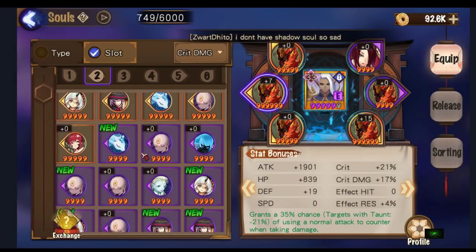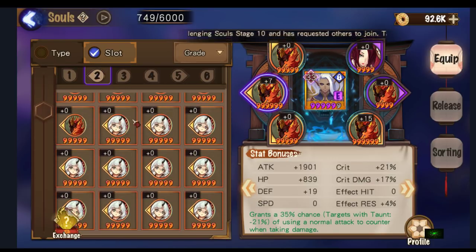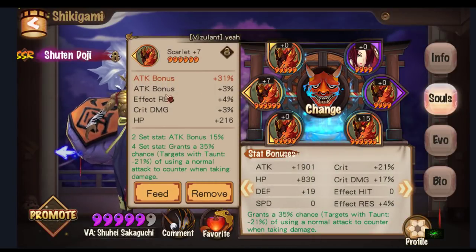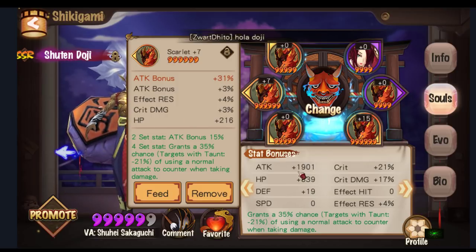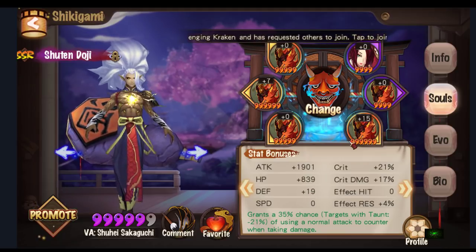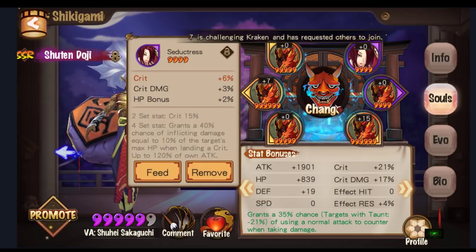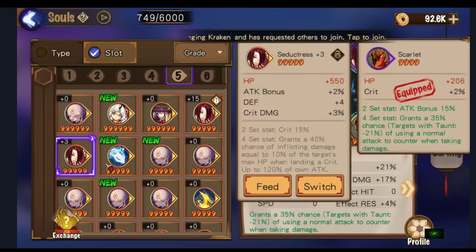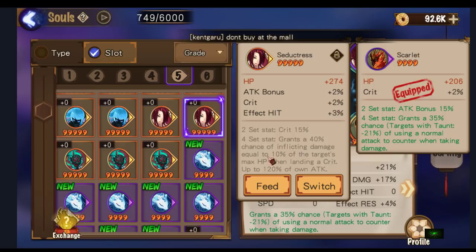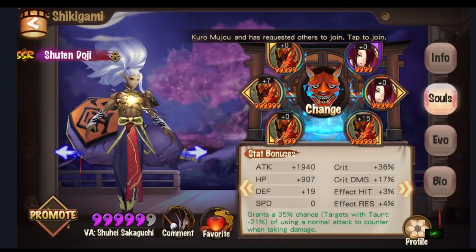I'm aiming for a Scarlet slot 2 so I can get at least a crit rate and attack or something. Shuten will probably be someone I would heavily invest in personally. I'm broken — where's the other set? Give me a seductress with some crit rate or something. That looks slightly better, I guess — I'll figure it out.